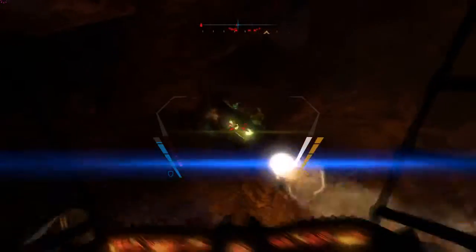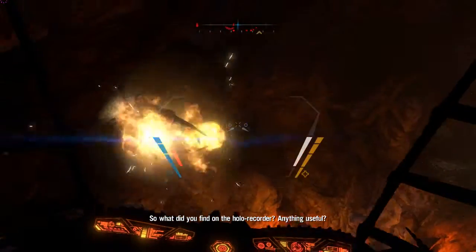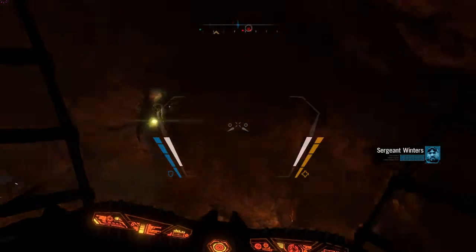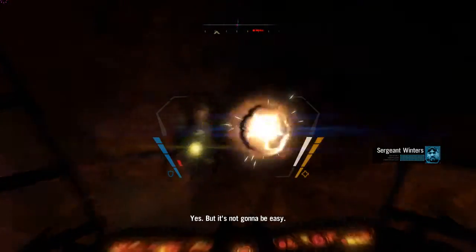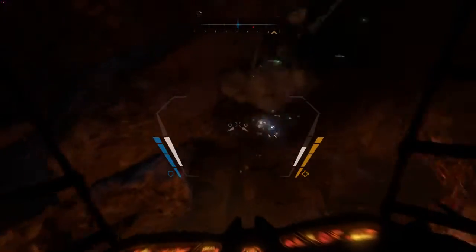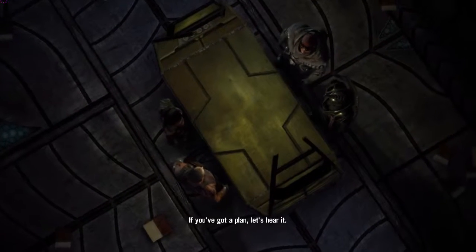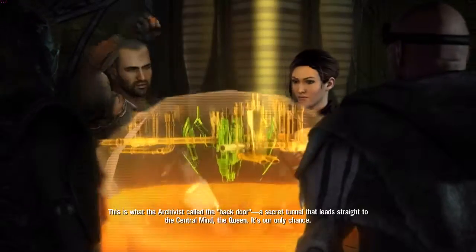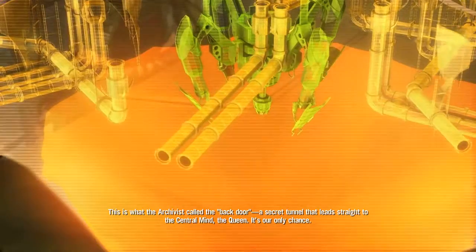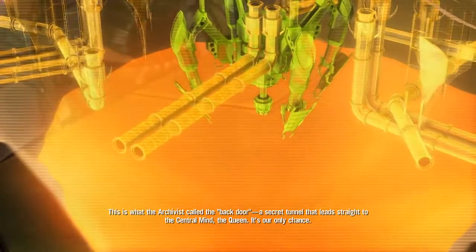Oh, hello. So what did you find on the holorecorder? Anything useful? Yeah. We know how to stop them? The bugs? Yes. But it's not gonna be easy. Why would it be easy? It never is. If you've got a plan, let's hear it. This is what the Archivist called the Back Door — a secret tunnel that leads straight to the central mind, the Queen. It's our only chance.